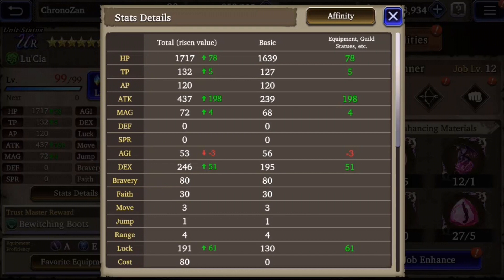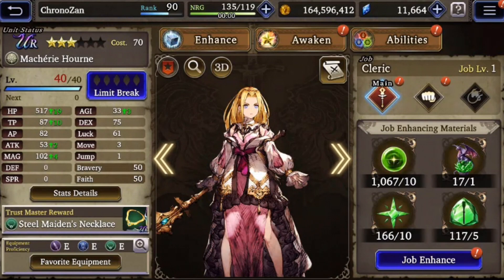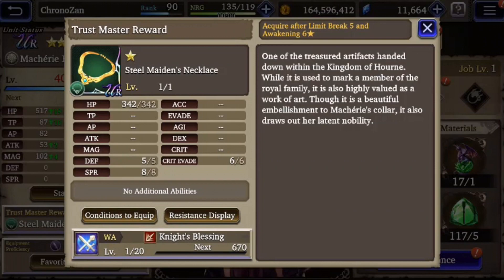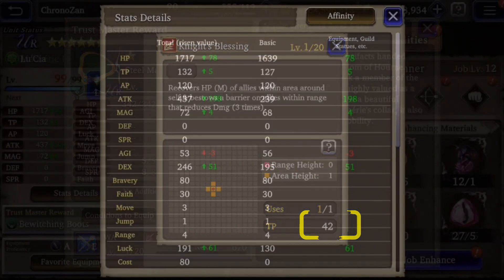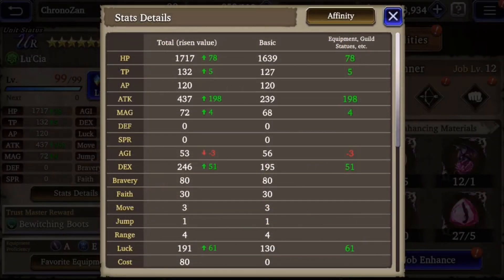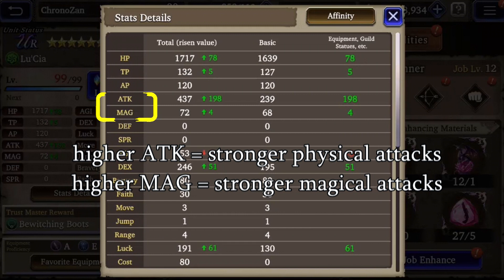With this in mind, it's always a good idea to consider the TMR gear that you give to a unit, as some trust master reward abilities require a ton of TP — which is actually a good thing because you can generate more AP faster. For example, Moshary's Knight's Blessing, Ayaka's Purify, and Rob's Keen Blade all require 42 TP, so they will generate a ton of AP for the unit using them.